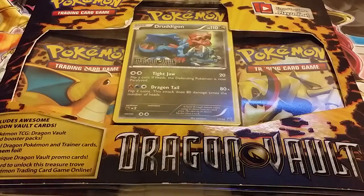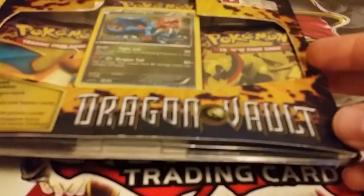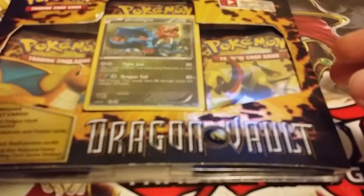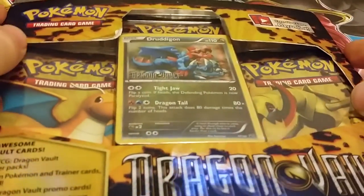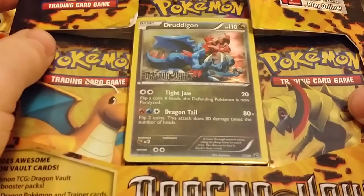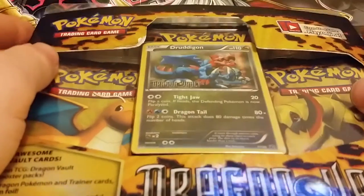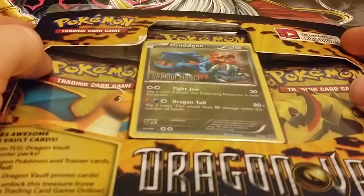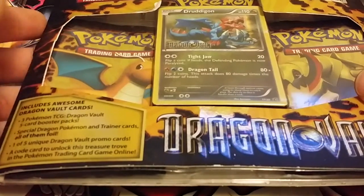Hey guys, this is ASMR Boosters, and today I got three packs of Dragon Vault Pokemon cards. As you can see, it comes with a Druddigon promo card. I've never seen this set before — I don't know if it was new, just not very common, or if it's older.